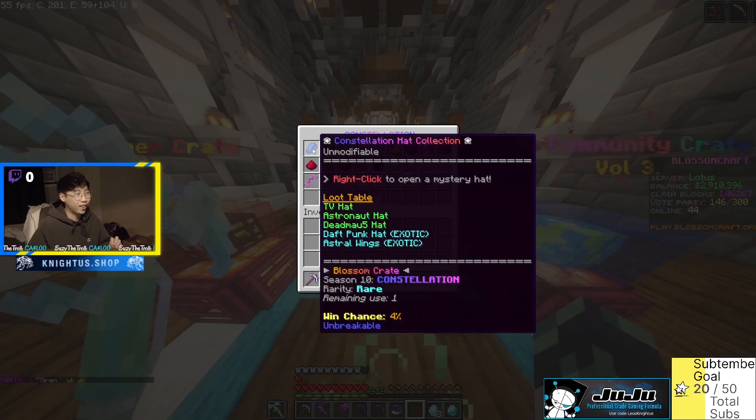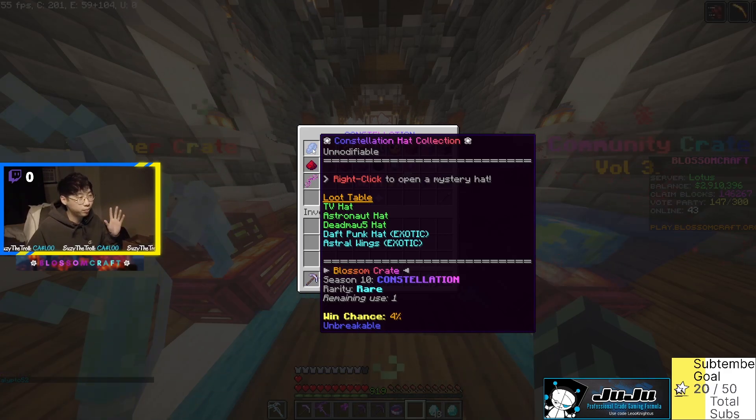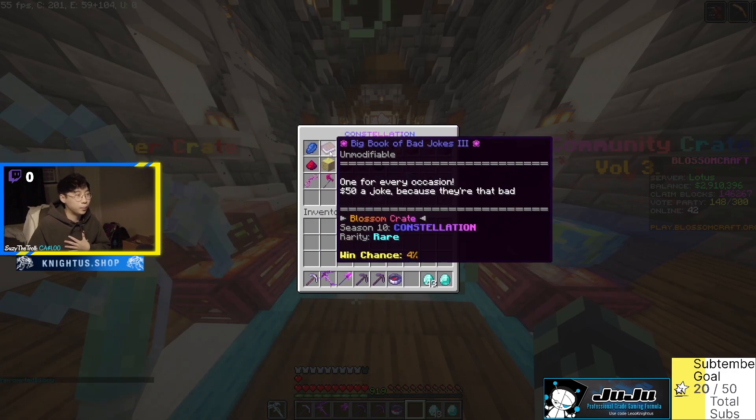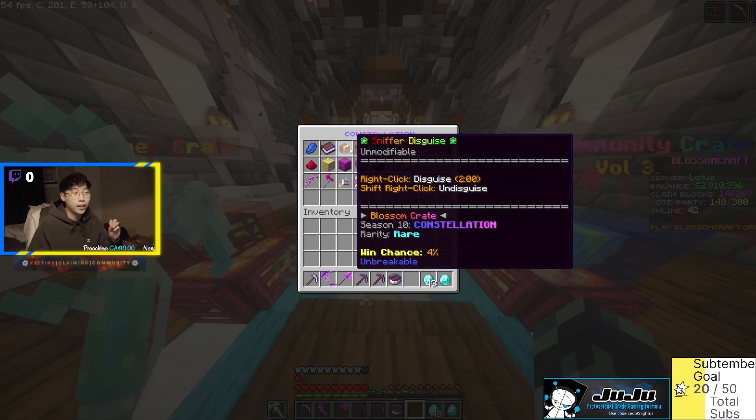So the first item is the Constellation Hat Collection. We've seen something like this before — a collection of hats. There's a TV hat, astronaut hat, Dead Mouse hat, Daft Punk hat, and Astral Wings — which I'm assuming might be a chest piece, not a hat. That's a four percent chance item. Next is the Big Book of Bad Jokes 3 — 'one joke for every occasion, 50 cents a joke, because they're that bad.' Another four percent item.